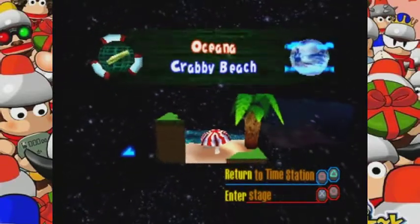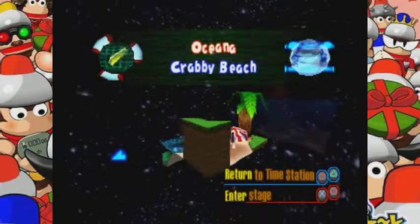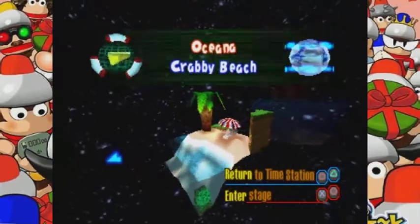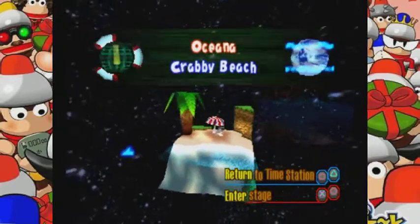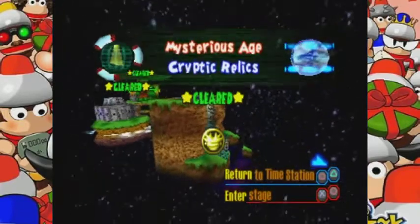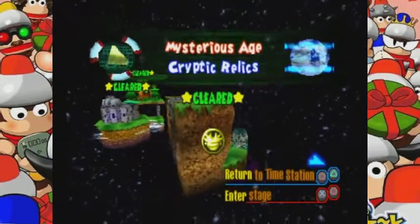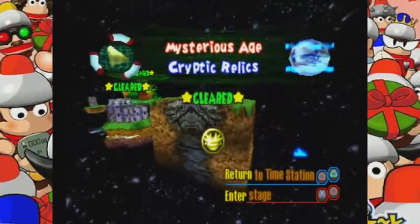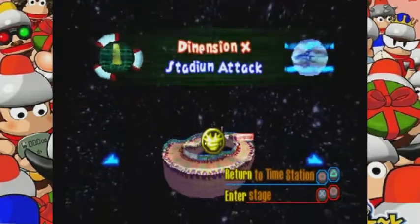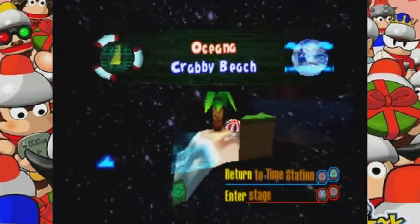Hey guys, welcome back to another let's play Ape Escape. Last part we finished up the Mysterious Age cryptic relics, got the Spectacoin, five or six monkeys. Then we got to Dimension X, the stadium attack against Jake, and now we're starting the Oceana time period.